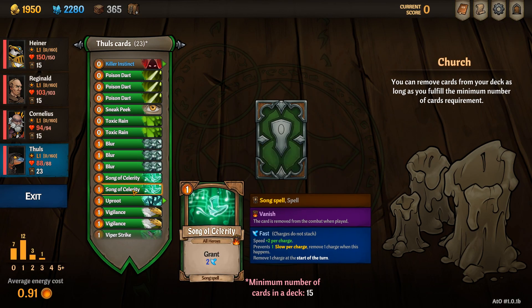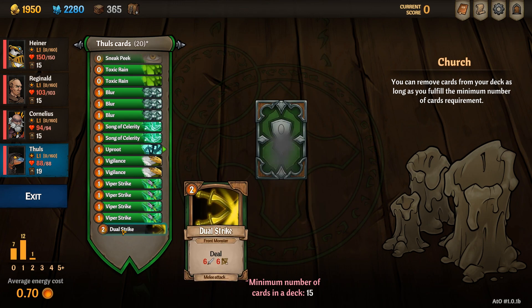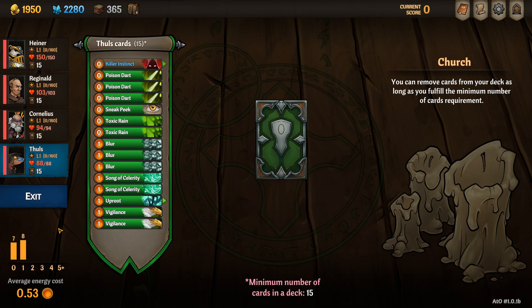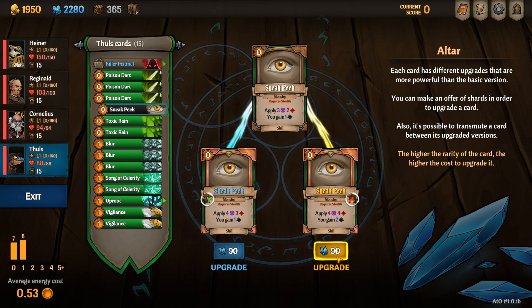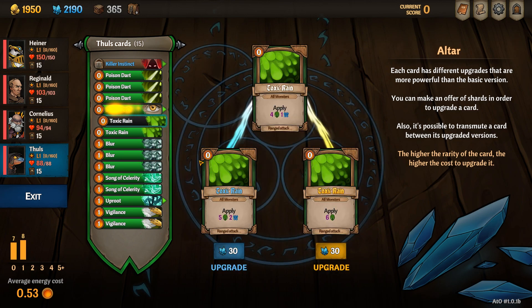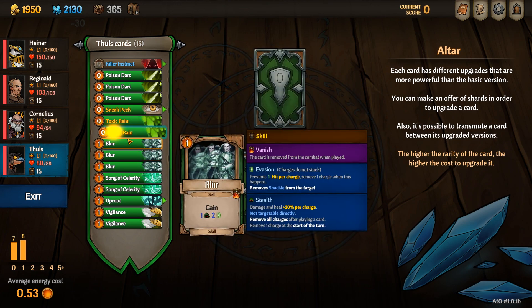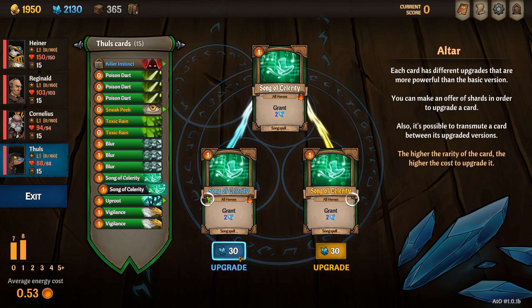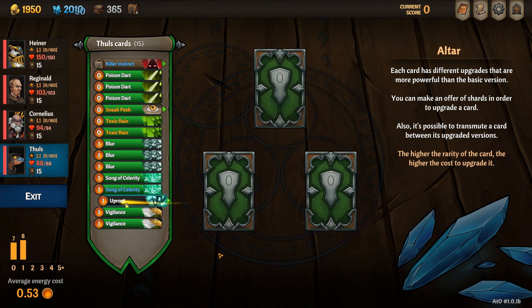I very aggressively trim down the deck and remove all of the damaging cards because my goal is to have a very cheap deck that can just pump out poison for free. When upgrading cards I like to upgrade sneak peek so that it burns because I never want to play it twice. I like to upgrade my toxic rain — you can choose if you want to go for the water toxic rain or just more stacks of poison depending on your team comp. I upgrade one Song of Celerity so that it becomes innate, and I upgrade the uproot so that it does not disappear.